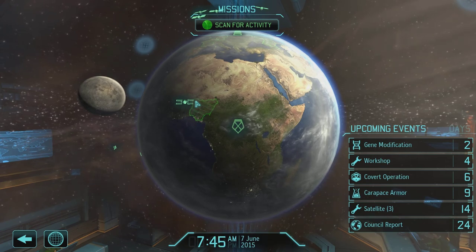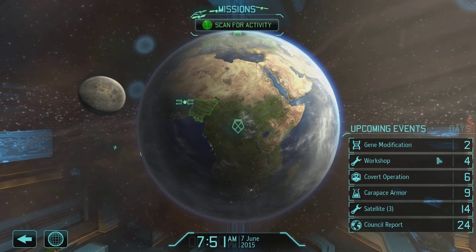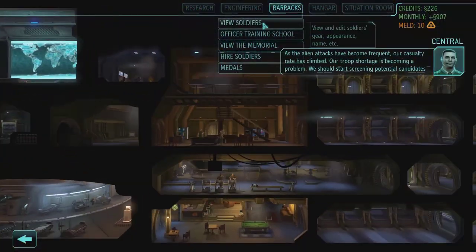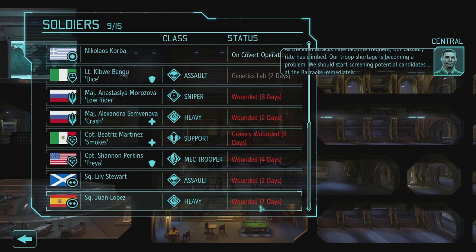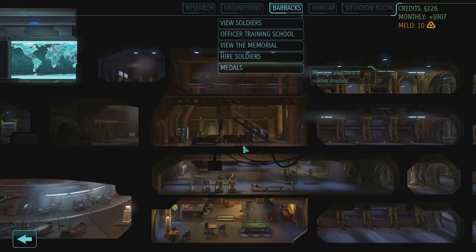At this point I decide I should hire a couple more soldiers because our entire army is wounded. Scrolling through the barracks — yep, everybody's wounded, including two of our best soldiers. Our support and sniper are out for eight days. We have a soldier in the genetics lab for two days. We really want our Assault, Heavy, other Assault, and MEC back as quickly as possible. Oh yeah, and Juan Lopez became a Heavy — because all I seem to get when people rank up are Heavies.